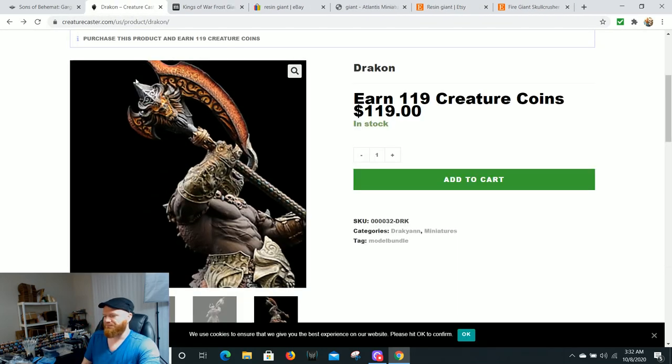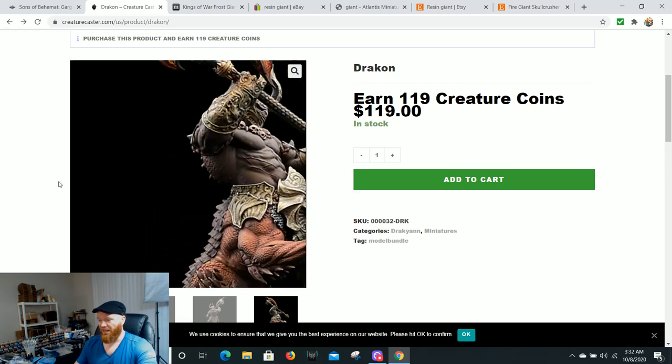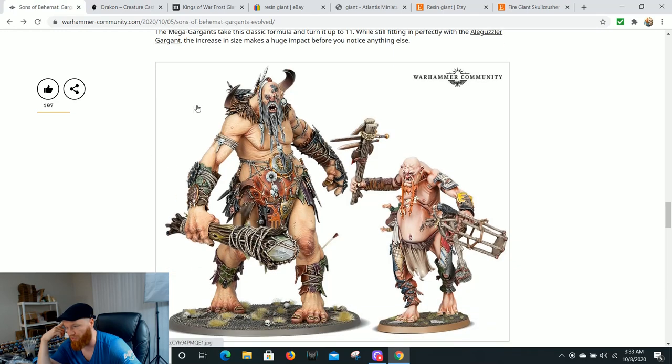Creature Caster has a model at 119 dollars — about 120 at conventions like LVO or Adepticon if they come back. This guy is big — a big boy with a centaur-giant kind of vibe, half dragon. He'd make a really good Shaggoth for a Warhammer Dragon Ogres army, but he could easily be a War Stomper, Gate Breaker, or Kraken Eater. Even with a little bit of bits work, this model is beautiful and only 120 dollars, which is comparable in quality to a big GW giant.